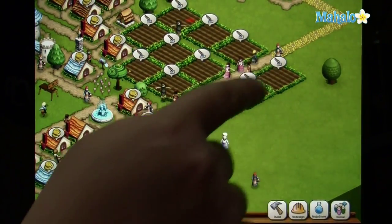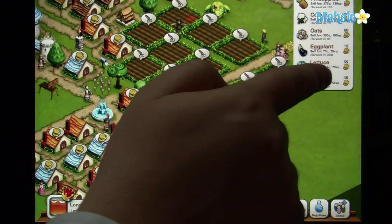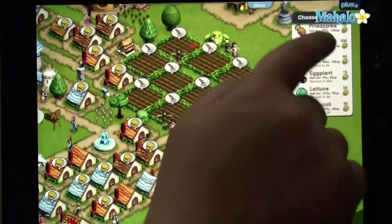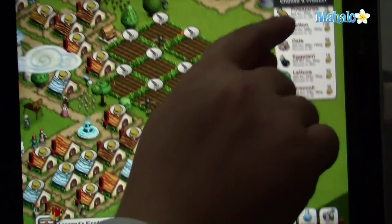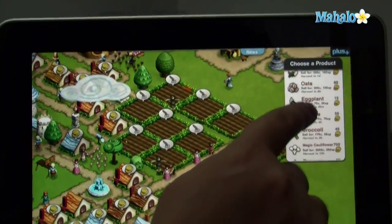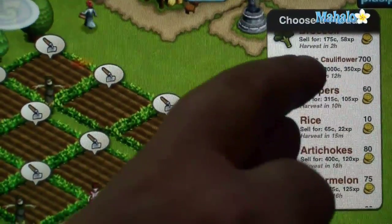Here I've got some open farms, and I can click on one and see what kind of product I want to plant there. Every different kind of plant has a different cost to plant it, a different amount of money and experience points you'll get, and a different amount of time it takes to harvest. Some of the most effective kinds of crops you can plant are called magic crops — you can see here magic cauliflower.